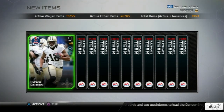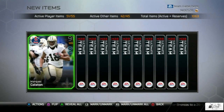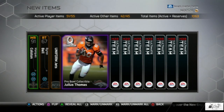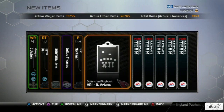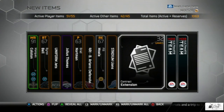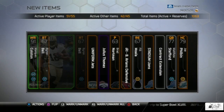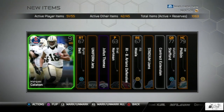Our first card we pulled is Marcus Colston. Let's go ahead and flash on through this pack — we got a Pro Bowl Julius Thomas. What else are we going to get here? Contract extension Matthew Stafford and Joe Philbin. So Colston was the highlight of that pack. Let's move on to the next one.